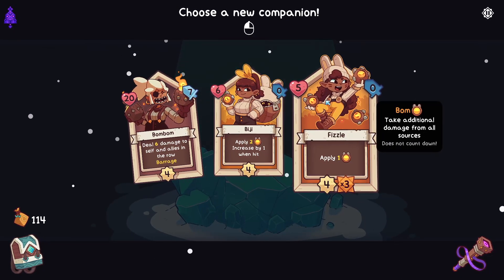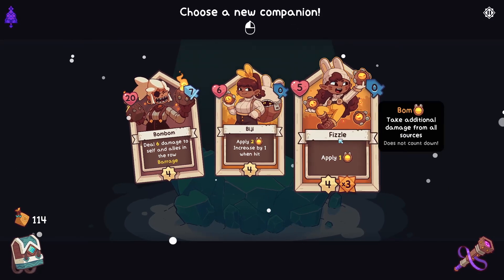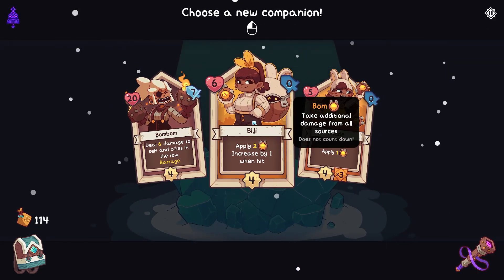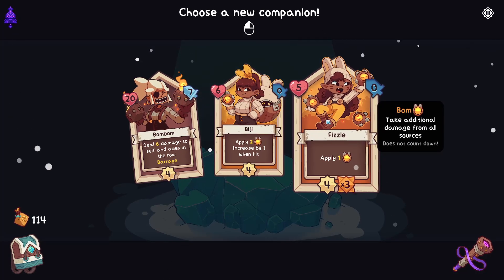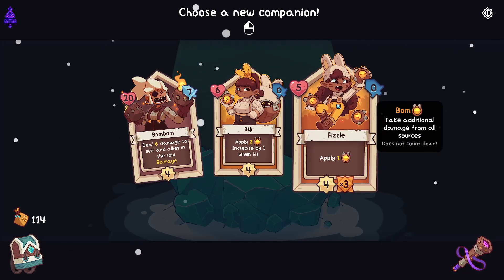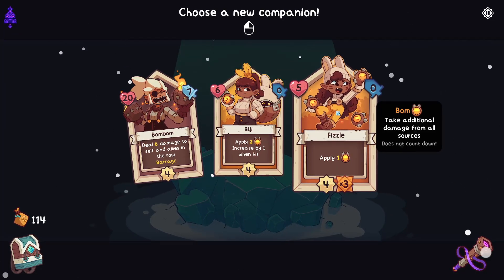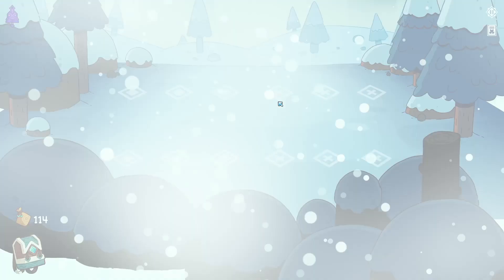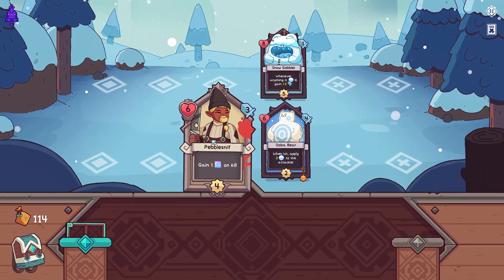Which one of these two is better? They will apply bombs more often but they might just apply more bombs - they'll have to be beaten up a bit to get to that point. It's basically: do we want to apply the bombs all at once or one after the other? No, we'll go with Fizzle. The main thing is she's not got much health, yet she attacks multiple times which could make her very vulnerable to things like teeth.